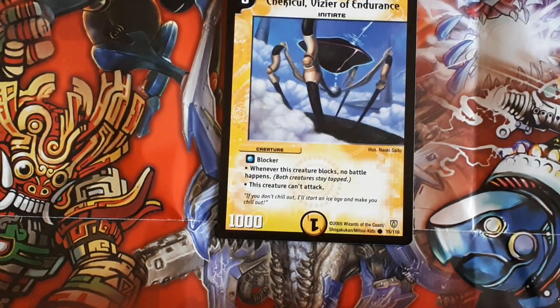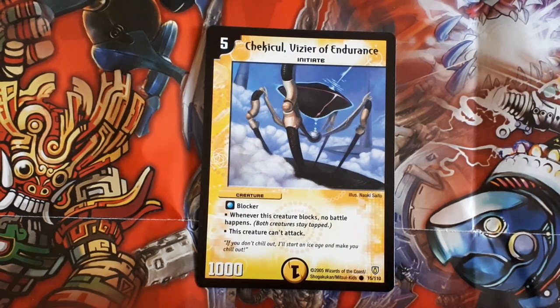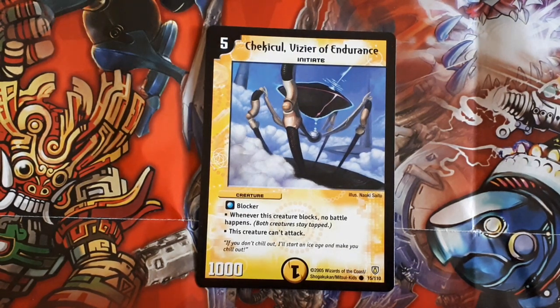Next card is Vizier of Endurance. He's five mana, 1000 power, blocker, he can't attack players, and whenever this creature blocks, no battle happens. So you're probably thinking, wow awesome, this guy can block forever — but he has 1000 power so he dies to everything like Crimson Hammer, Burst Shot, all that. And whenever he blocks he becomes tapped, and your opponent is just gonna kill it with Bronze Arm Tribe or Aqua Holcus. So yeah, he can survive the first block but once he's tapped he's pretty much screwed.